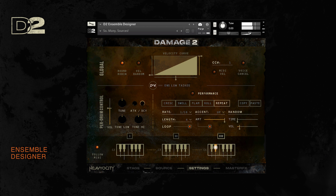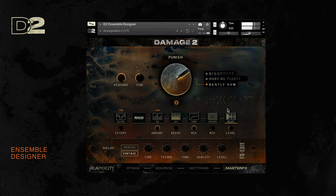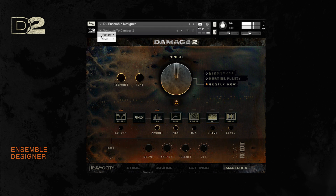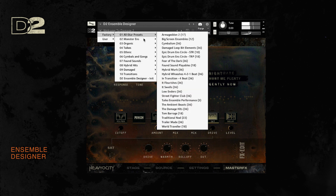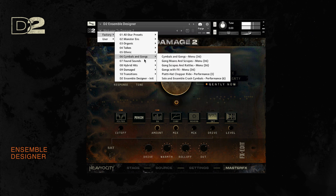Finally, tie it all together with the master effects page, featuring a custom effects chain which includes our signature Punish, giving you maximum control right out of the box. The effects can be moved around however you like, and now there are three variations of Punish: Gently Now, Hurt Me Plenty, and Nightmare Mode. Be sure to explore the snapshot categories for a collection of presets with our favorite drum combinations, as well as utility presets that offer the perfect starting point for any score or production.